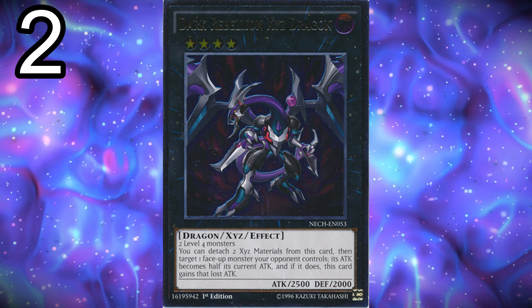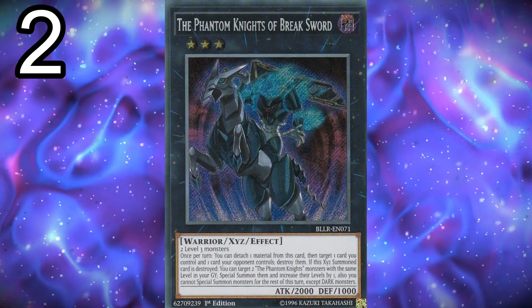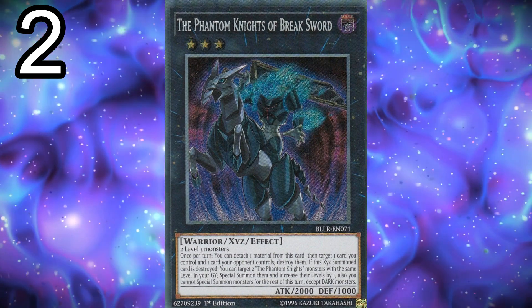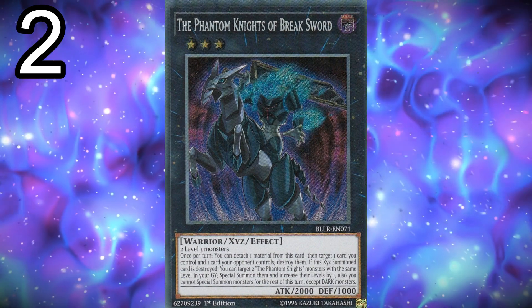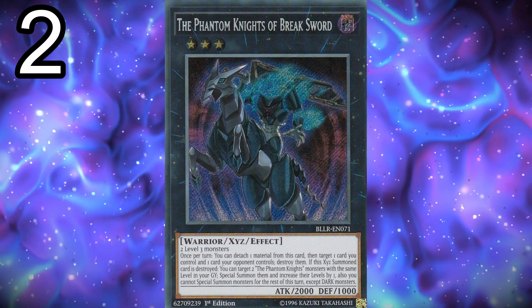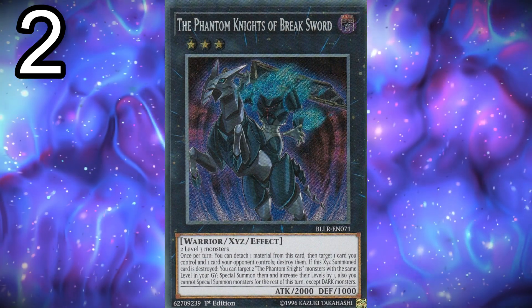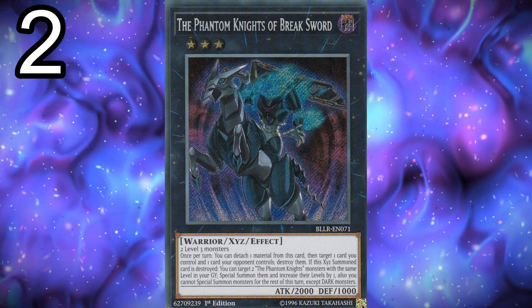Two copies of Phantom Knights of Break Sword. You can play three if you're worried about having enough in the late game, but two seems fine. The issue is extra deck space with all the link monsters. Break Sword destroys monsters and brings back Phantom Knights, and it's really solid for helping you summon the Requiem Dragon, which is the deck's boss monster.